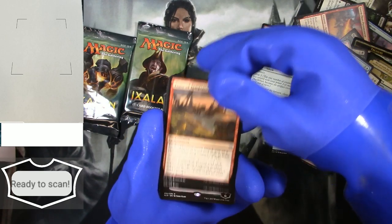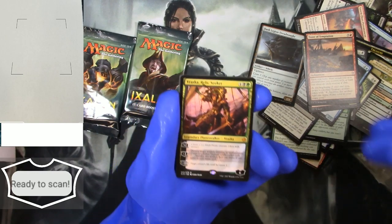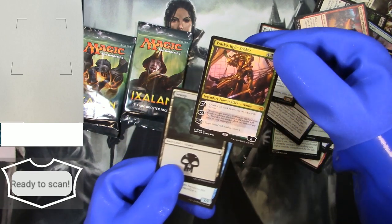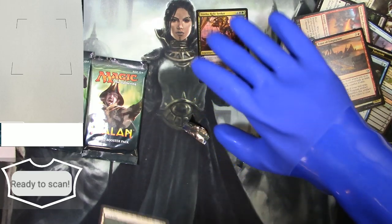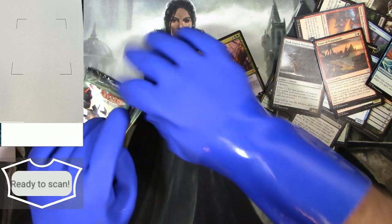More treasure, and — a Vraska's Relic Seeker! That's actually a pretty good card from the early days of Magic. We'll keep that one over here. Got my blue gloves on, nothing bad is going to happen to it. Illusion token as well.